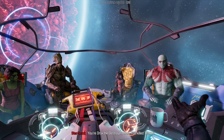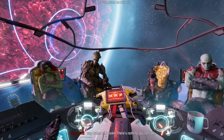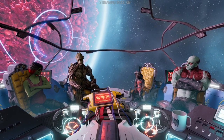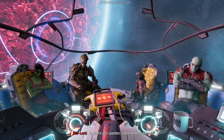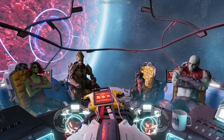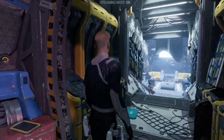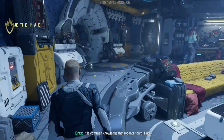Peter gives an inspirational speech: 'Drax the Destroyer — you killed Thanos allegedly. Gamora, you're practically a super-spy. Rocket, actual genius — how many prisons did you break out of? Seven. You are Groot. We're a team. Check your quarters, check under the crafting bench for spare units.' They're basically selling scraps. The fine is the cost of freedom.